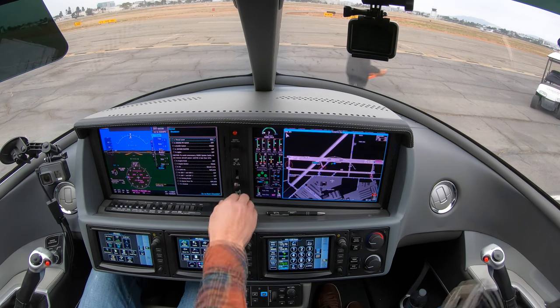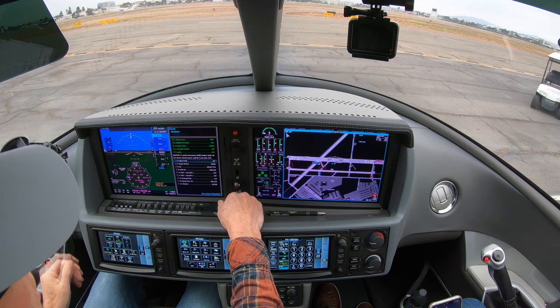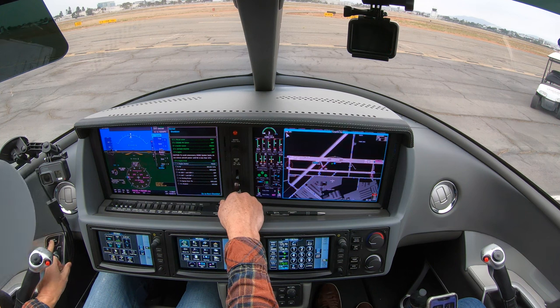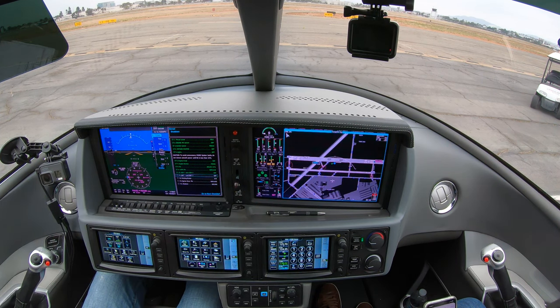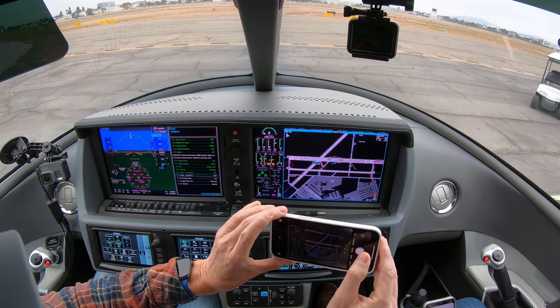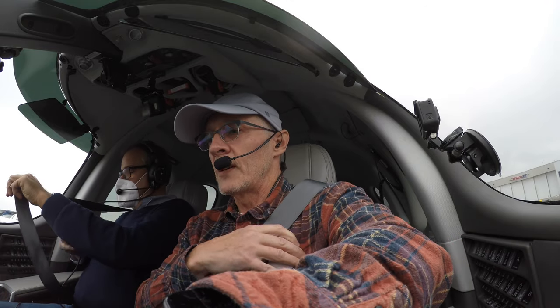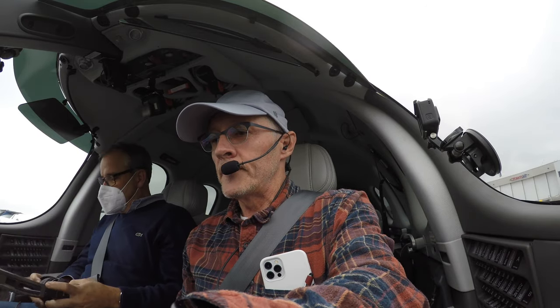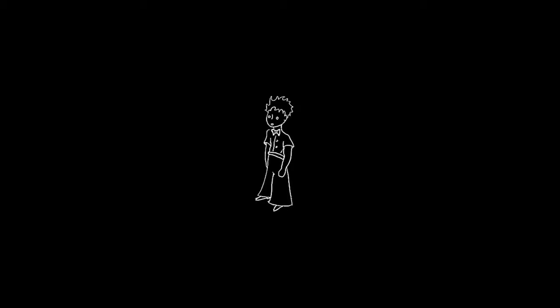Thrust lever idle, engine IPS not used, bleed switch off, oxygen off, lights off, engine knob off, engine button press, N2 24%, engine off. Battery one, battery two. I'm going to take a picture here to see how much gas I used. I'm going to turn the battery off. See you guys later.